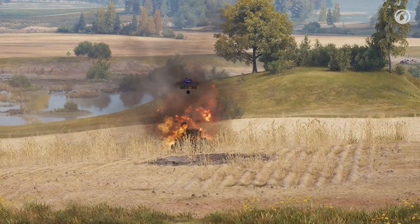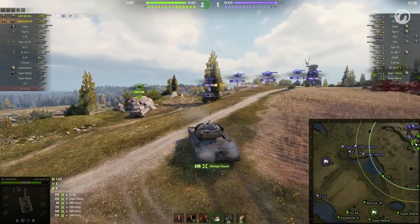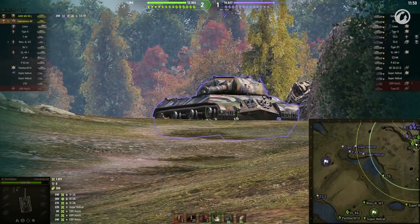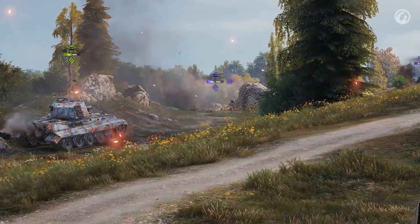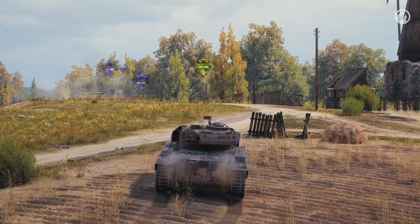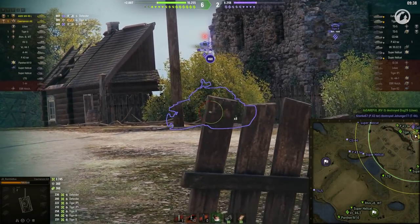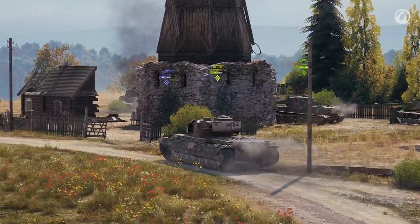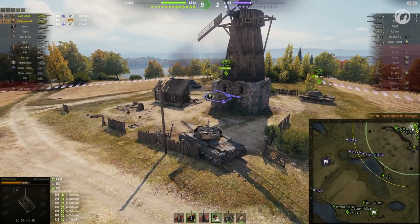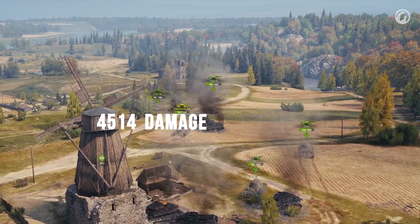Well, that's not a bad start! However, this is where the fight truly begins! With this quick-firing 20-pounder gun and a strong turret, this tank is a perfect close-range hull-down fighter! Just like that the hill is clear and the tally says 4,500 damage while barely breaking a sweat. Not bad at all!